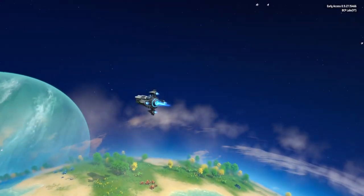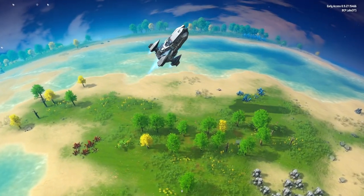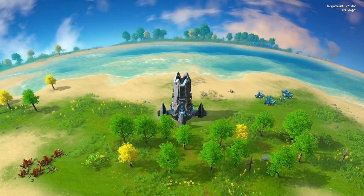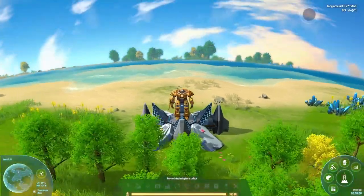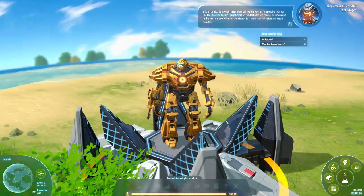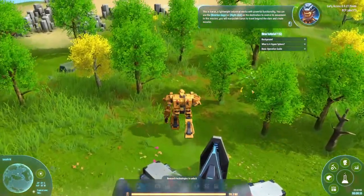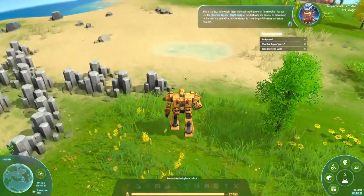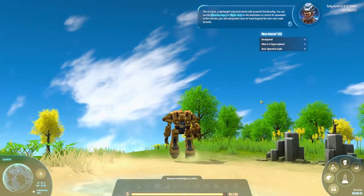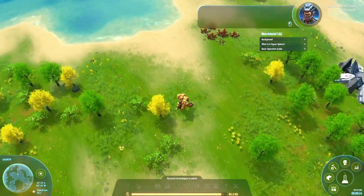A lot of games are like that these days, and yes, everything is random because it's completely different from what I had before — this is actually the third world I've checked out. This is Icarus, a lightweight industrial mecca with powerful functionality. You can use the arrow keys or right-click on the destination to control movement. I can use the mouse scroll or right-click on certain things.